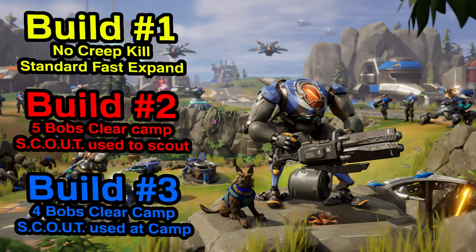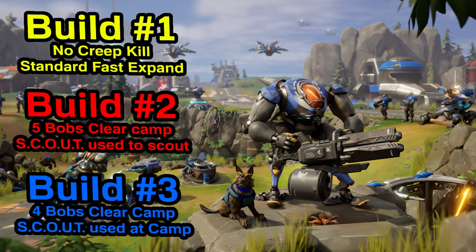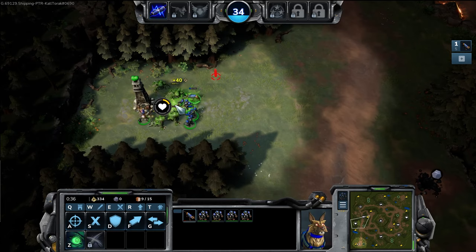For build number two, I take five bobs to the healing camp and then fast expand. For build three, I take four bobs and also use my scout to help clear the camp.